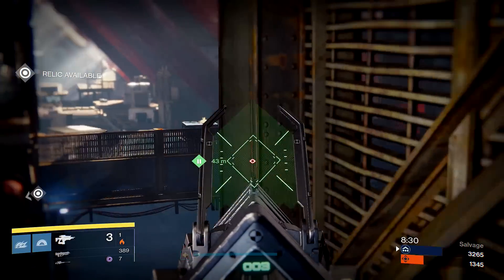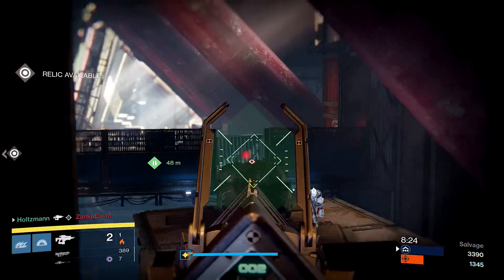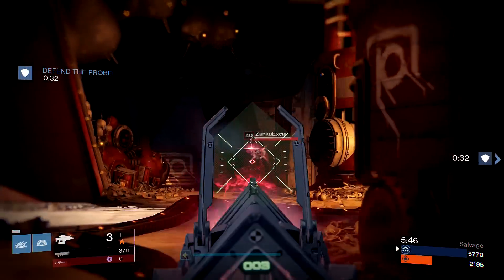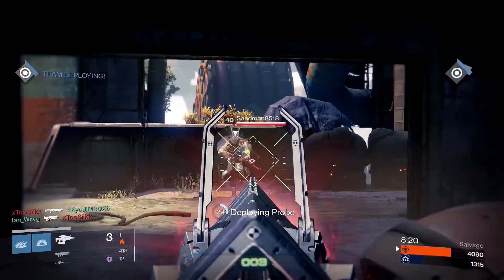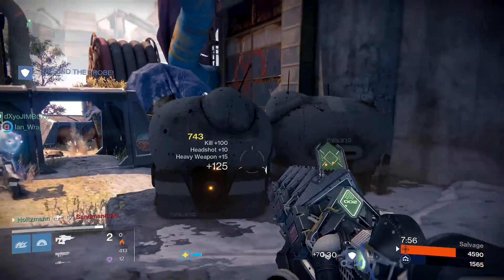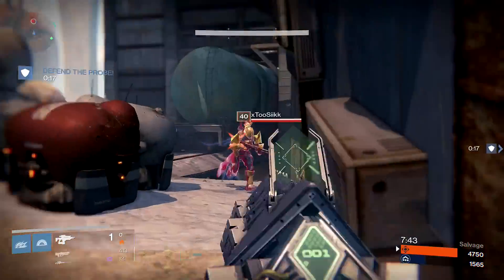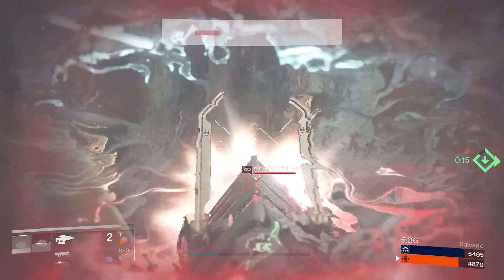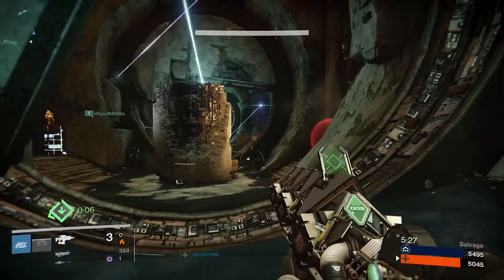Switching to PvP — this gun kills everything in one shot regardless of precision. It does 595 to the body or 743 precision. A body shot will kill an active Sunbreaker, which is pretty much the strongest thing in the game right now. Without any ammo increases you get four shots, which is the perfect amount of heavy ammo for this weapon in PvP — essentially four free kills provided you aim in the general area of someone. The high aim assist is still very apparent in PvP and leads to some pretty hilarious kills.